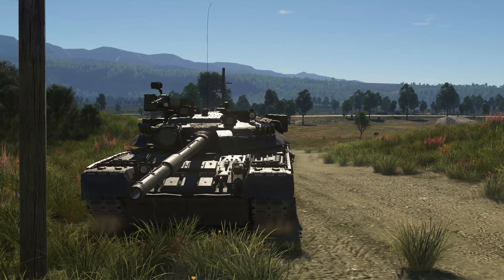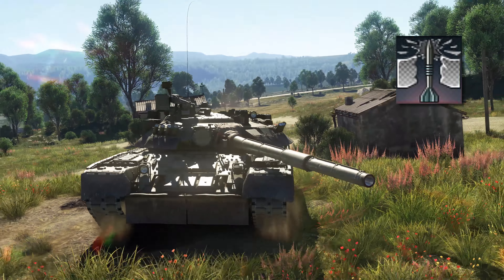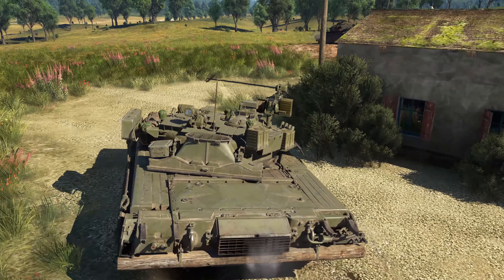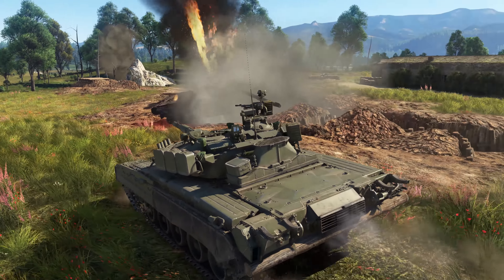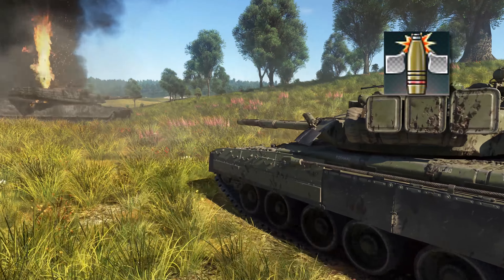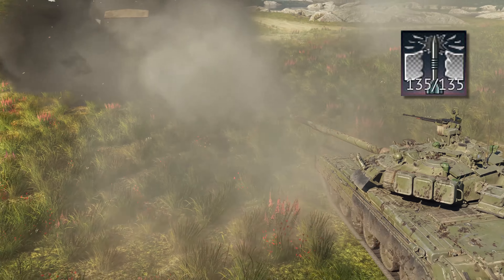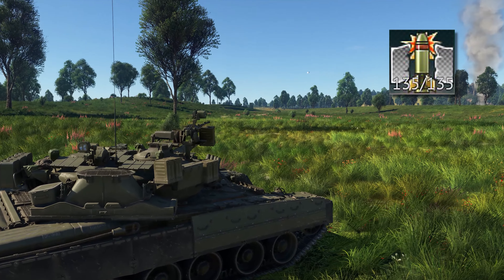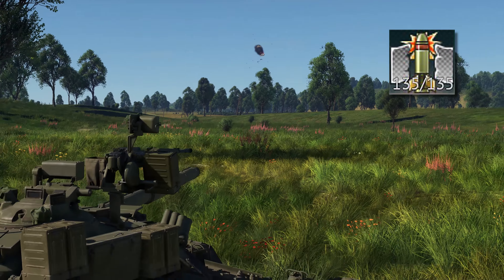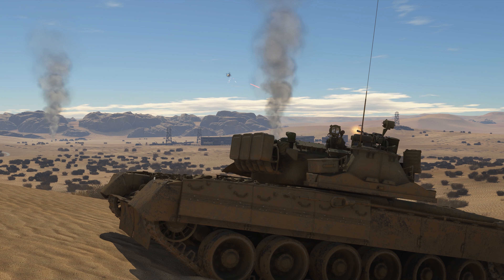The T-80U has access to a wide assortment of rounds. You start with the BM-22 APFSDS, which can penetrate up to 420 mm of armour at 100 meters, and the 3OF-26, one of the deadliest HE rounds in the game. You can also unlock the Mango APFSDS that pierces 480 mm of steel, the Reflex ATGM that punches through 650 mm of steel, and finally a HEAT round capable of penetrating 550 mm of armour. With these rounds, you can fight effectively at any distance, facing both ground targets and low-flying aerial targets.